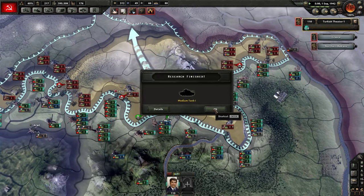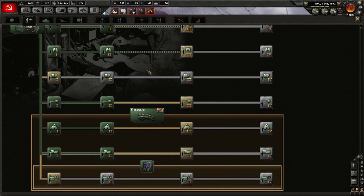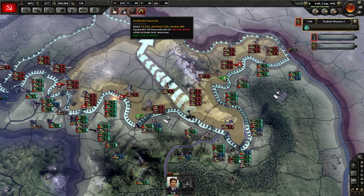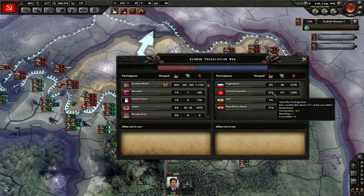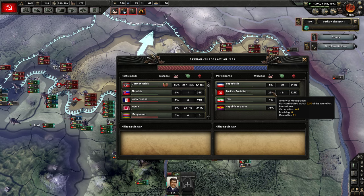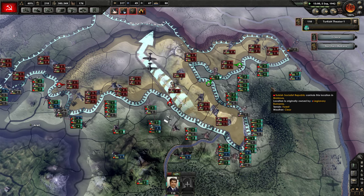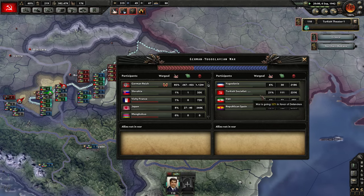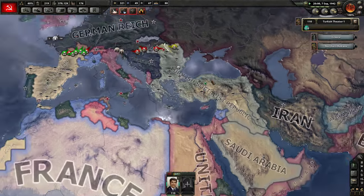We're still making some gains — lost a lot of men, a ton of men. Let's go for some better support battalions; let's go for maintenance companies. I do need my tanks to be able to be repaired and supplied. Aluminum and rubber — we're lacking a lot of oil as well. Yugoslavia, Turkey Socialist Republic, and Republican Spain have actually been the ones to mostly keep up with war participation. I've done a lot though. Casualties: 1.12 million for the Germans — the Germans are vastly holding up this war effort. We've lost 232,000 already. Turkish Socialist Republic looks pretty awesome.